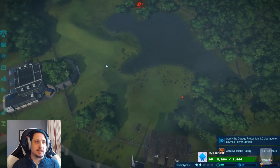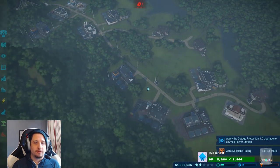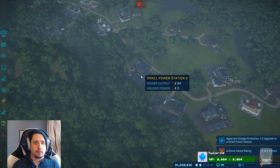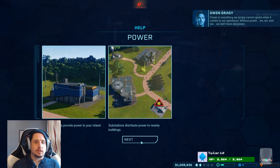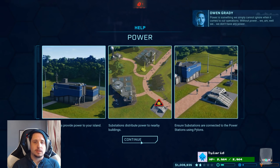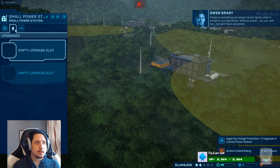I should research medicines? Yeah, I was thinking the same thing. We want to upgrade our power station first, because we should have that research now. Power is something we simply cannot ignore when it comes to our operations. Without power, we don't have any power. Upgrade.